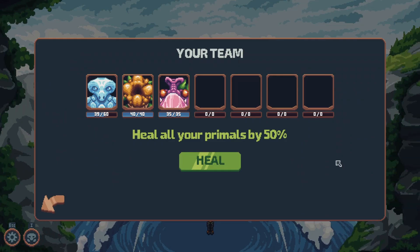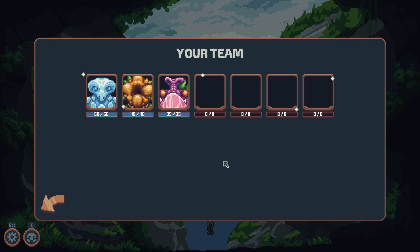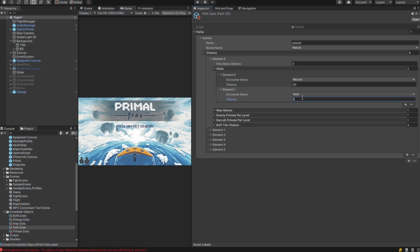Because of that, there is a need for a different, non-abusable healing mechanic in the game. I decided on a simple 50% whole team healing encounter for now. It is an encounter whose frequency of occurrence will affect the game's difficulty the most.